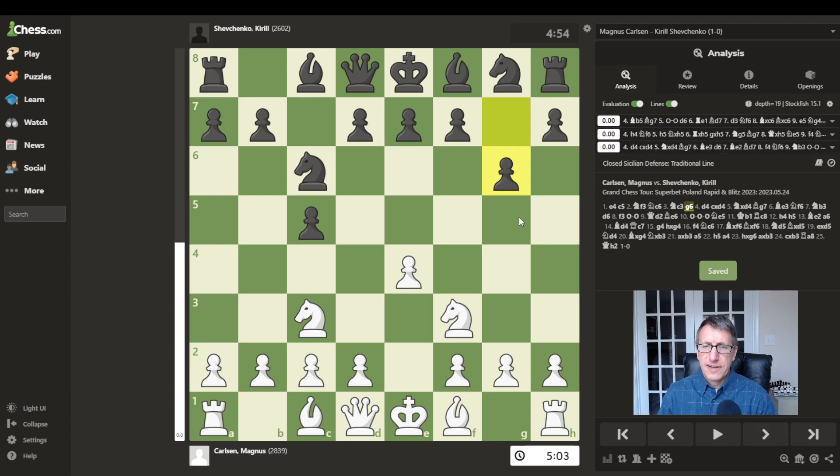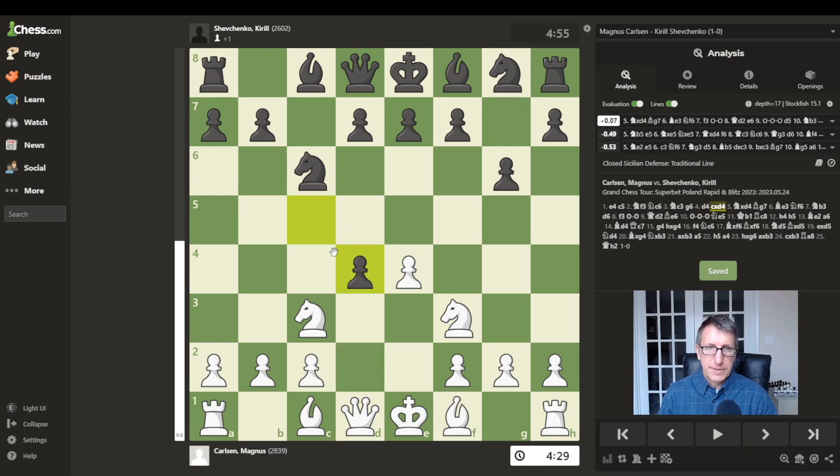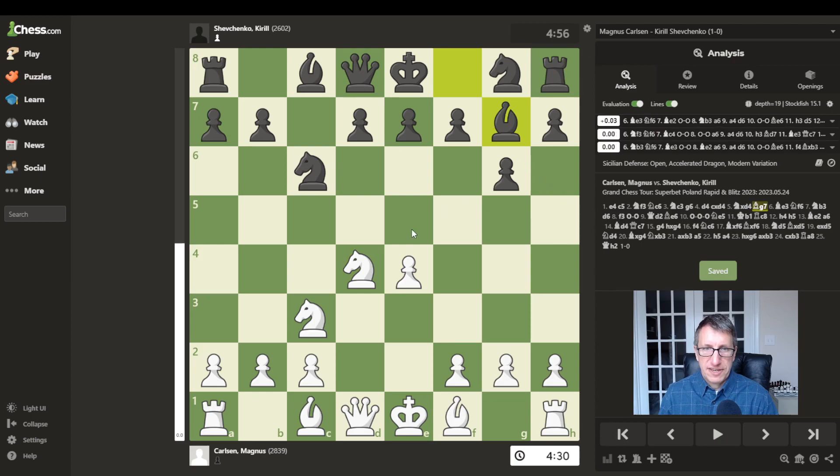Now we have g6, so this is looking like an accelerated dragon defense here in the Sicilian. Finally d4 is played. This g6 move will allow the bishop to move to g7 and attack down this diagonal, putting even more pressure on the d4 square and also attacking the c3 knight right down through the center. So d4 is played, and immediately black captures that center pawn with one of his side pawns.